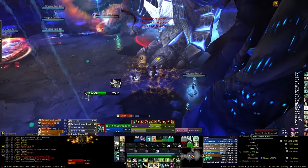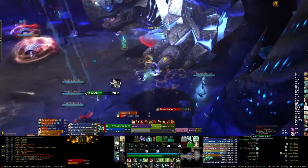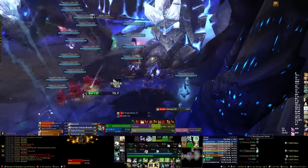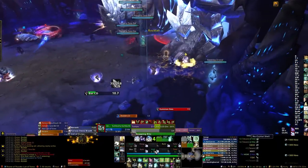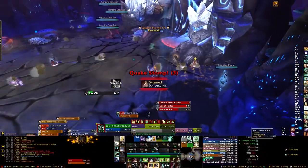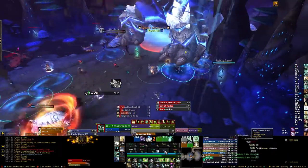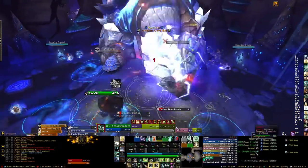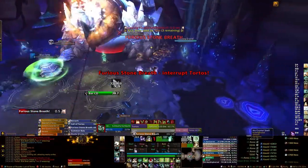The Crystal Shell absorption can go up to a maximum of 75% of your maximum health. So if you are at full health and you apply Crystal Shell by attacking a humming crystal, then your healers heal you up so that the absorption increases to the max, you'll effectively have 175% of your max health. This is 75% more than the Quake Stomp damage, so the combination of Quake Stomp plus some other miscellaneous damage will not kill you. That's the basic idea of this entire encounter.